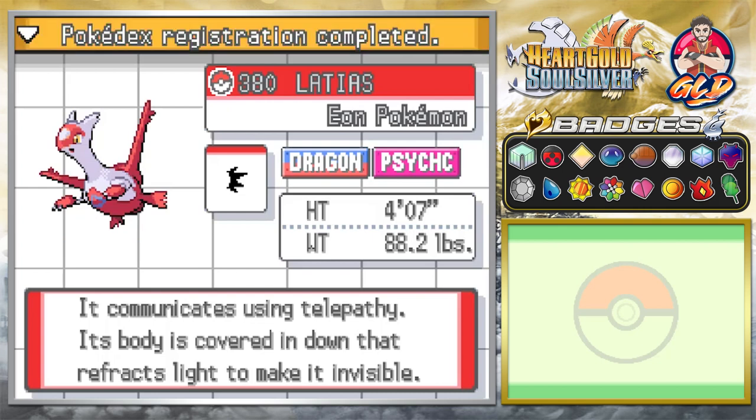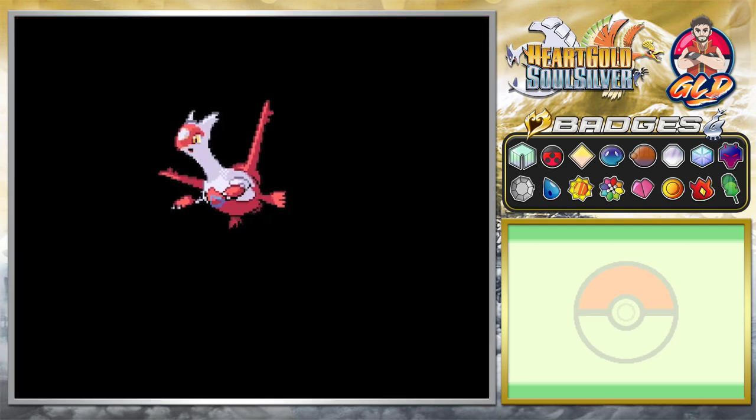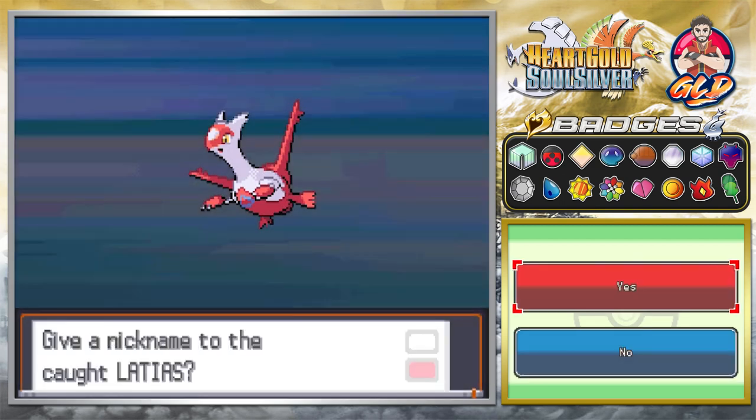Anywho, here we go — we got Latias, the Eon Pokemon, Dragon and Psychic type. It communicates using telepathy, and its body is covered in down that refracts light to make it invisible. We are not giving this Pokemon a nickname. I'll be right back guys for the next part of the Lati event. It's currently 47 minutes in, so we've been at this for quite some time.